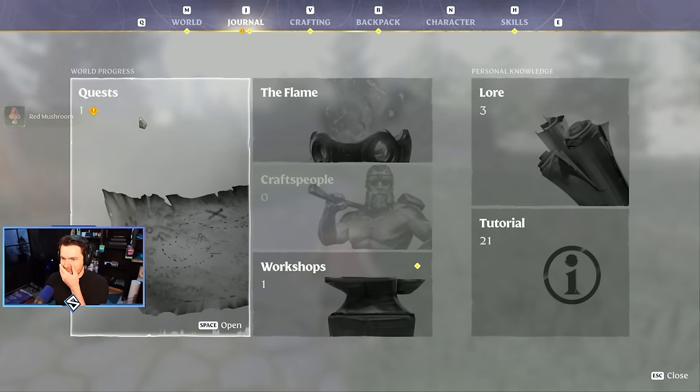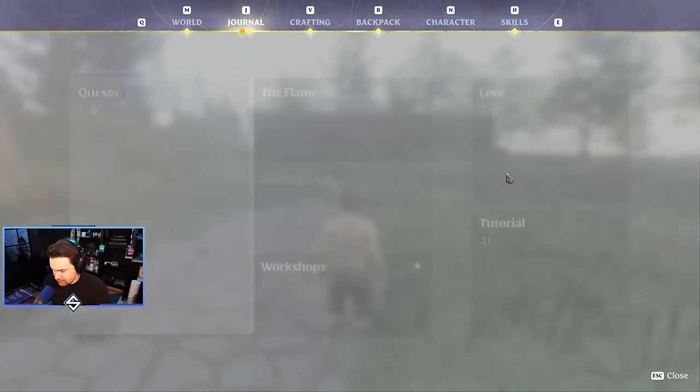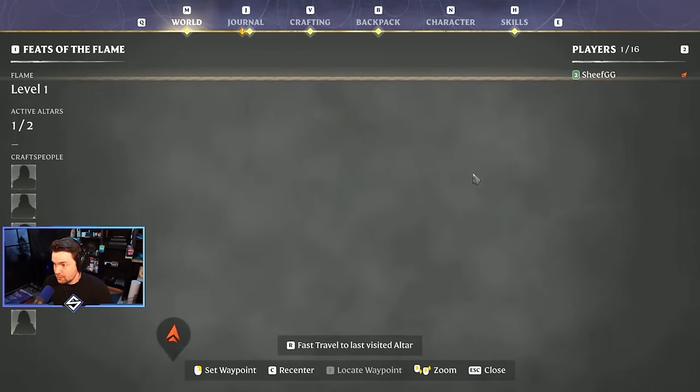Let's see what we got to do mission-wise. Survivors of the Shroud wait to be roused by your inner flame — find the sleeping survivor marked on your map. You don't have to venture through the Shroud. Oh my goodness, this map is huge.